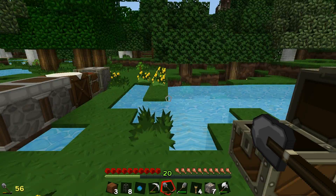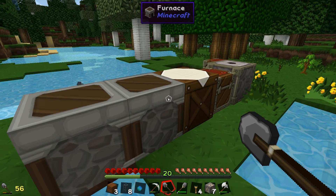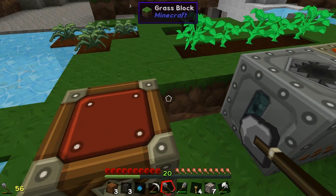Oh look at this - we've got enough tiny iron to make another iron ingot, which is awesome. Iron dust - so then we'll just cook that up and get another iron ingot. Let's take this and make some cobblestone waterproof pipes.